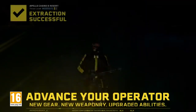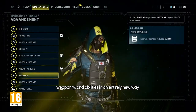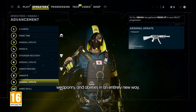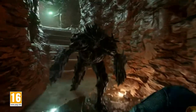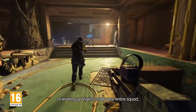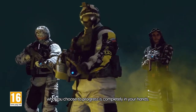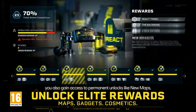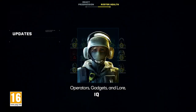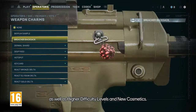We have an operator in stasis. Completing objectives allows you to advance your operator's gear, weaponry, and abilities in an entirely new way. Whether you're upgrading Sledge's hammer to stun tougher enemies, or leveling up Vigil to cloak your entire squad, who you choose to progress is completely in your hands. With each new milestone, you also gain access to permanent unlocks like maps, operators, gadgets, and lore, as well as higher difficulty levels and new cosmetics.